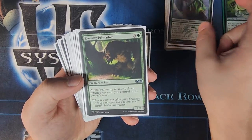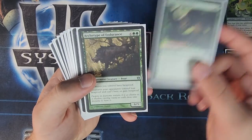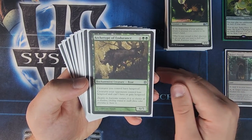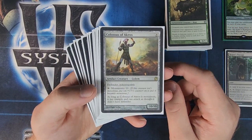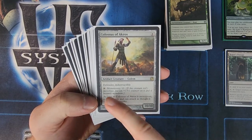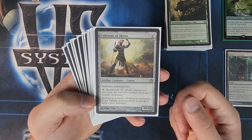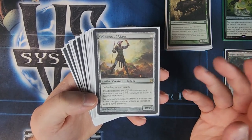We got Roaring Primadox — at the beginning of your upkeep, return a creature you control to its owner's hand. Not a big deal. Archetype of Endurance is really cool because it gives all of your creatures Hexproof, and then all creatures opponents control lose Hexproof and can't gain it. Colossus of Akros — we used to play this one a lot. He's got Defender and Indestructible, and with your excess mana, you can pay 10 and give him Monstrosity 10. Now he can attack — he has Indestructible, Trample, and he's a 20/20. That's rough for anybody to go up against.